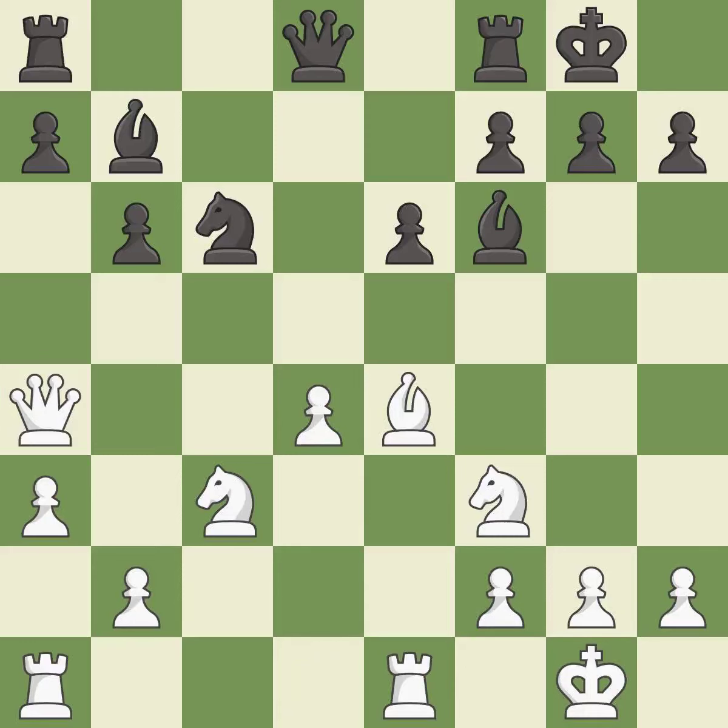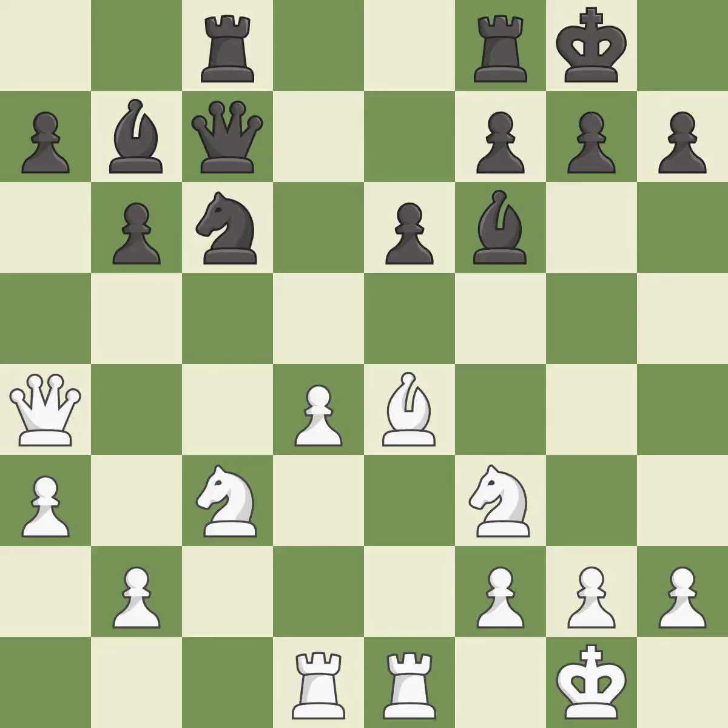This connects the Rooks, which helps them coordinate together in the future — it is best. This protects the attacked Knight — it is excellent. The Pawn is now adequately defended; it is best. This ignores an opportunity to offer an equal trade of pieces — it is a mistake. This is the only move that works. This threatens to fork pieces — it is a great move. This loses material — it is a mistake.